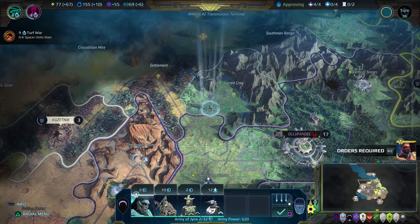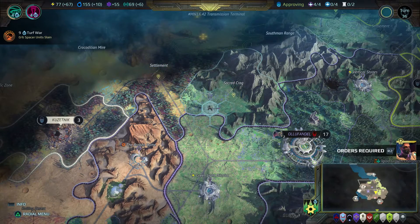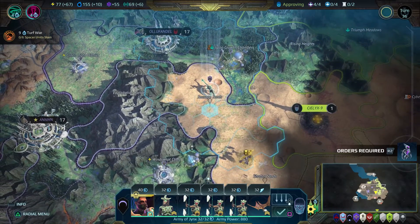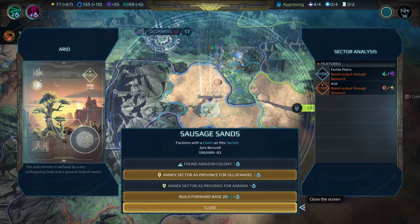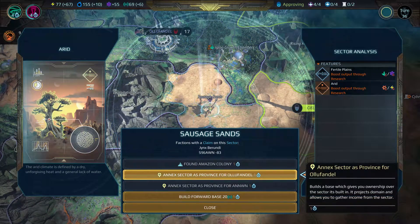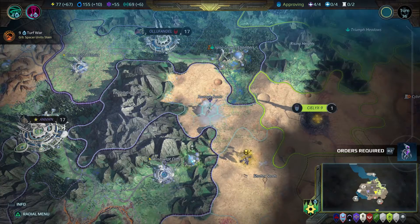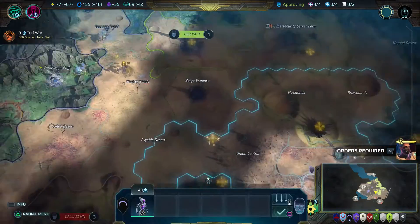You're gonna need the assistance of another army — can't do it on your own. Better grab that Sausage Sands while you can. We got the sausage! You can't just go around claiming everything, robot guy.